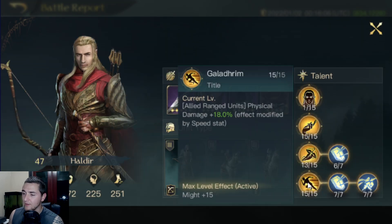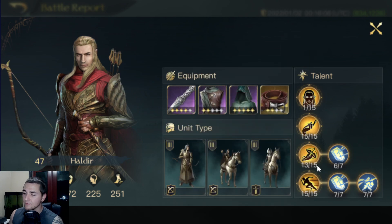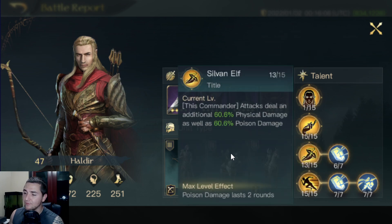As far as the skills, we've got Galadhrim here maxed out, which is a great physical damage boost modified by your speed. I'm really interested to see what that calcs out at with the 251 speed he's got. We've got Fortify for some physical defense when defending, and Shield Training for additional damage reduction received. He's got a few points in Sylvan Elf, which is going to give you a fantastic poison damage application. I would just max this out — I see it at 13 out of 15 and it really triggers my OCD.